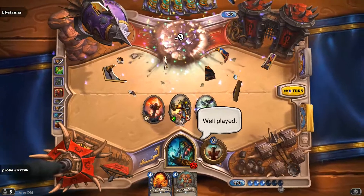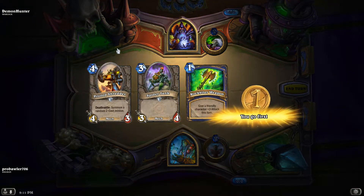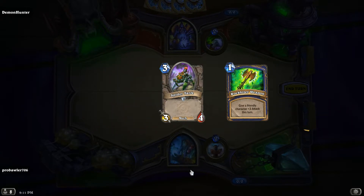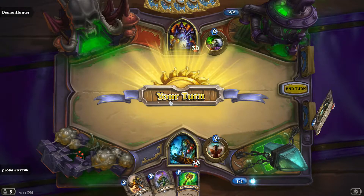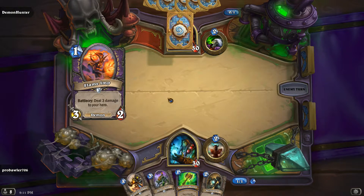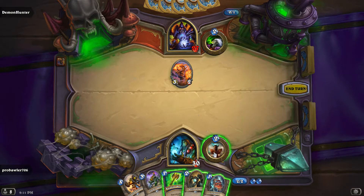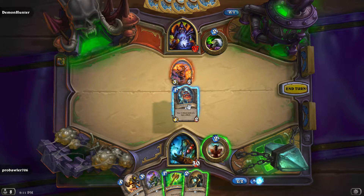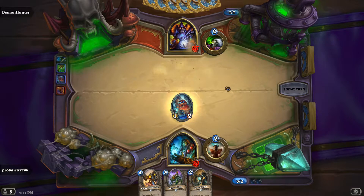We get the Warlock matchup in game two. Got a Rockbiter Weapon — going to be potentially good early. Spider Tank's not a bad keep if we drop the Shredder. There we go — that's really good. That gives us a really good turn. I don't know if he'll trade into the Mech Warper — he probably would. He hit himself for three basically and I took three from it, like that Priest card — the 2/1 that deals three damage to both heroes.